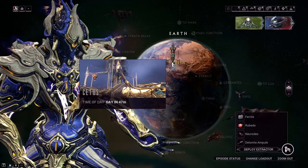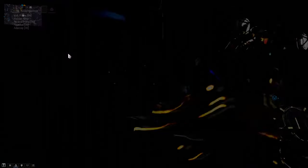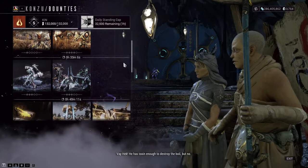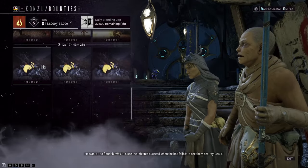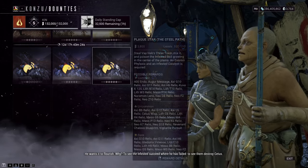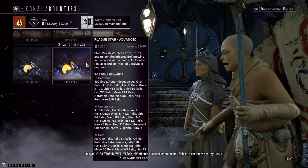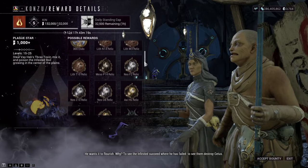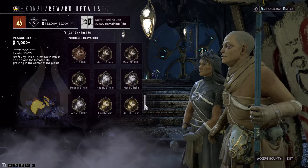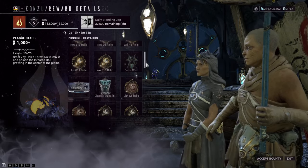Let's walk you through the steps and what to expect if you've no clue what's going on. Step one: head to Cetus on Earth and talk to Konzu — hopefully he's off his lunch break. From here you'll be able to select between three different Plague Star bounties. The difference between them is how much standing you get as a reward and also the difficulty of enemies. Bounties 2 and 3 also have a boss fight at the end, unlike Bounty 1, so if you're new to Plague Star, queue up the first bounty.